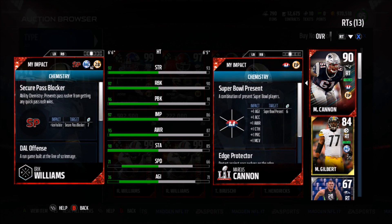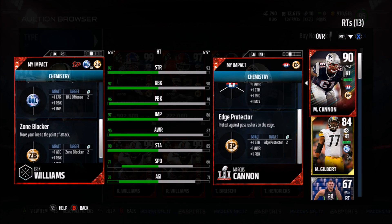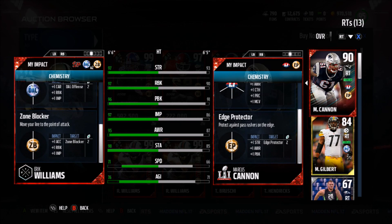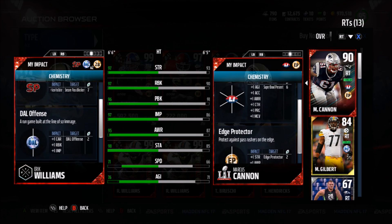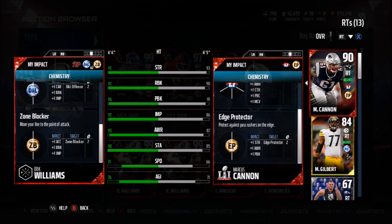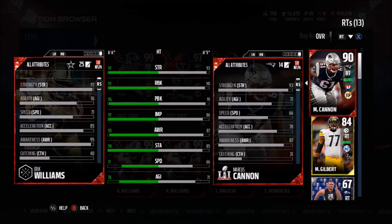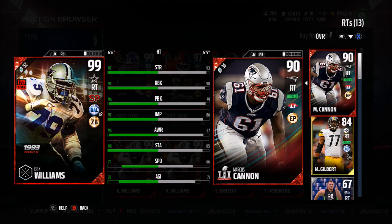With the Dallas chemistry off the line at tier 2, he gets plus 2 run block, so he has 99 run block and 99 impact block. Zone Blocker also gives you run block and impact, so I wondered if he goes over 99 — but no, you can't go over 99. He'll stick at 96 pass block, but still a very good-looking right tackle and the best tackle in the game.